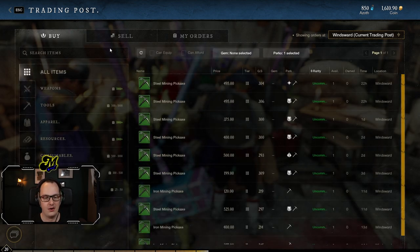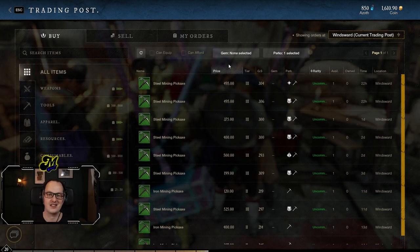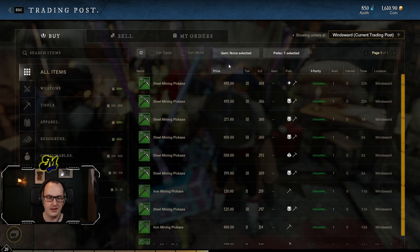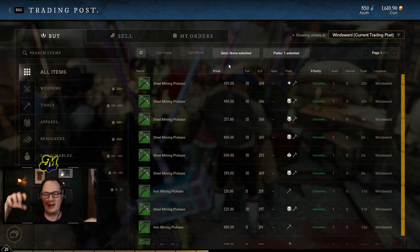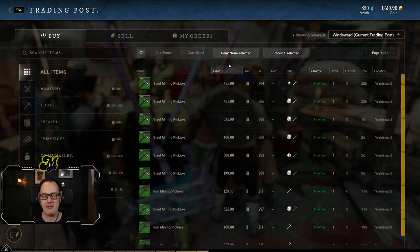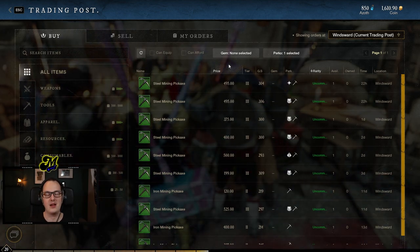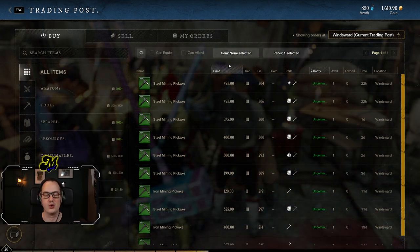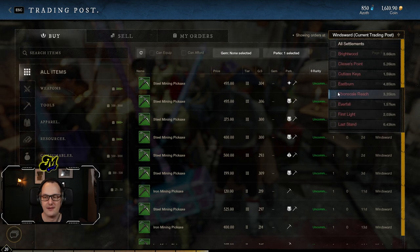The buying of stuff is also quite nice. The interface is pretty smooth and there are some cool things I should point out — not all trading posts are the same. I am currently in Winswood. The trading post in Winswood has a certain amount of items listed, but each trading post acts individually. Whereas in World of Warcraft the auction house is just the auction house — and it doesn't even matter if you're Horde or Alliance, it's all the same one — in New World every single city has their own trading post, all with their own different prices.